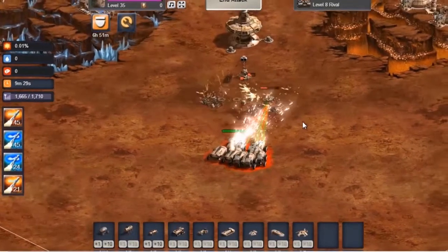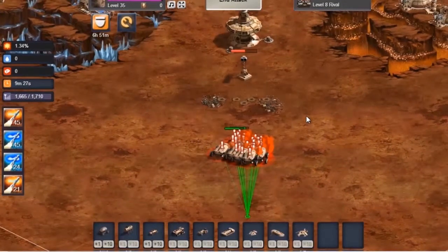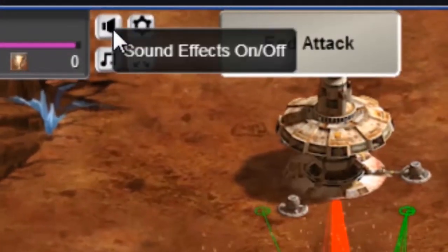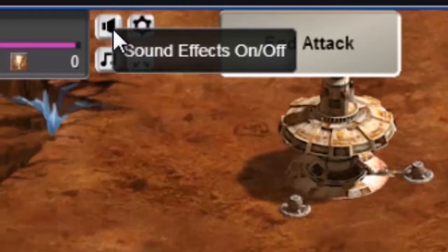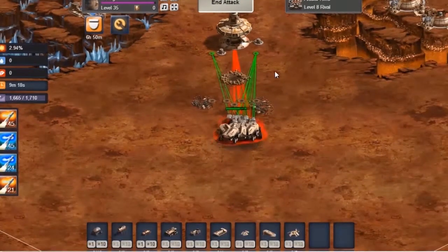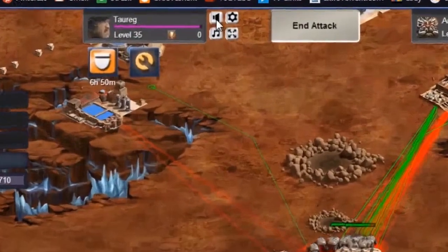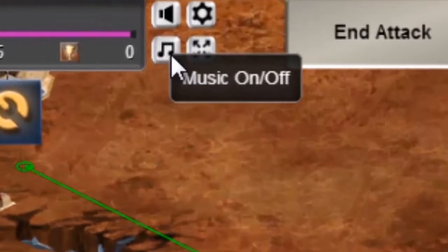To change the game settings, look for the keys at the top of the screen. Click the sound effects button to turn the sound on and off, and click the music button to turn the music on and off.